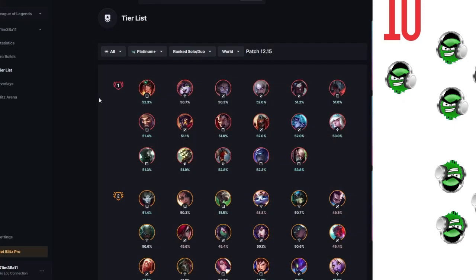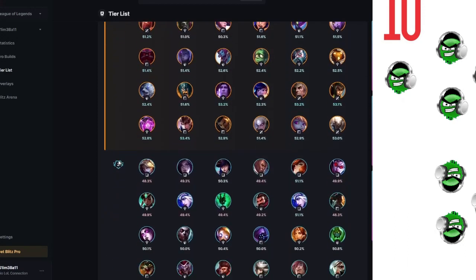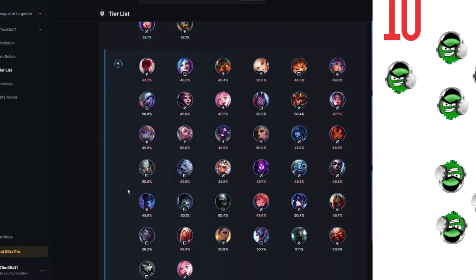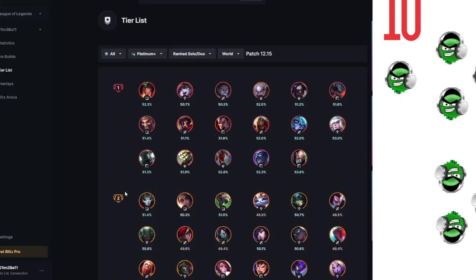Do you remember when I went over the statistics tab? Well, here it is again, this time with less detail but bigger icons. Here we have 5 tiers of champions, not filtered by role or anything else - just the win rates and possibly some other algorithms behind the scenes. Because Kane has a 51.2% win rate and Twitch has a 51.5% win rate, despite Kane being tier 1 and Twitch being tier 2. You can filter by the normal categories.